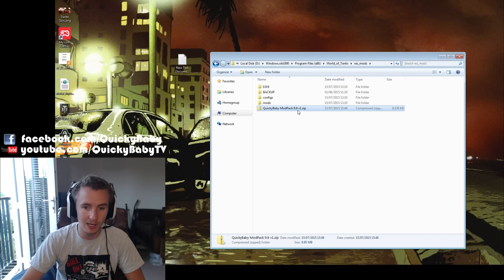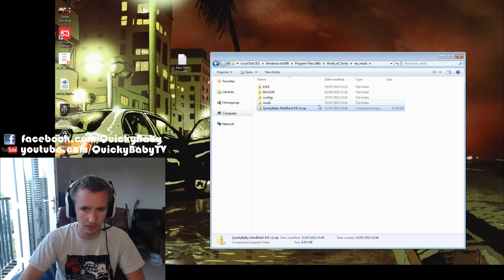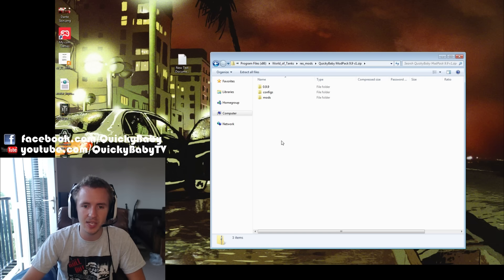Firstly, you want to download the QuickieBaby modpack 9.9 zip file — there's a link in the description box below. Open it up and inside there will be a 0.9.9 folder, a configs folder, and a mods folder.